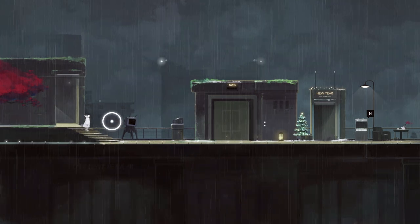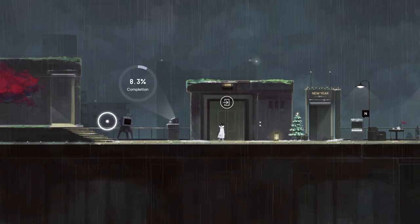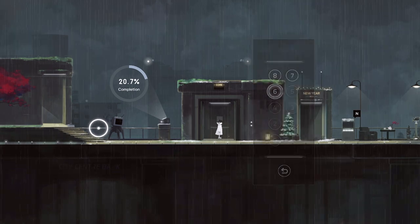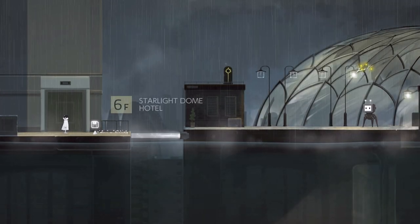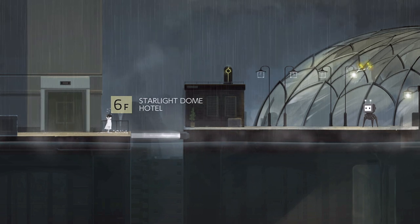Hey guys and welcome to another episode of Zero Plays Flood of Light. Today we're going to be trying to complete level 6, or the 6th level, because it's going backwards. And we'll see how it goes. I'm hoping that the audio has improved. I've played around with it and whatnot. So it's the 6th floor Starlight Dome Hotel.